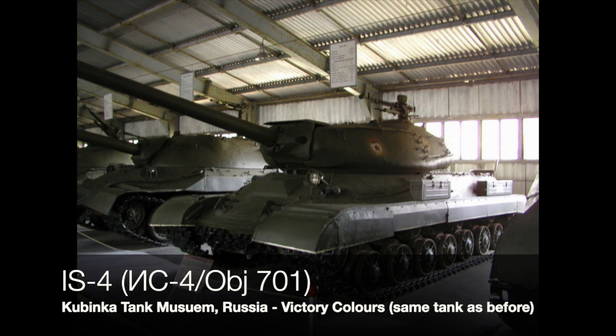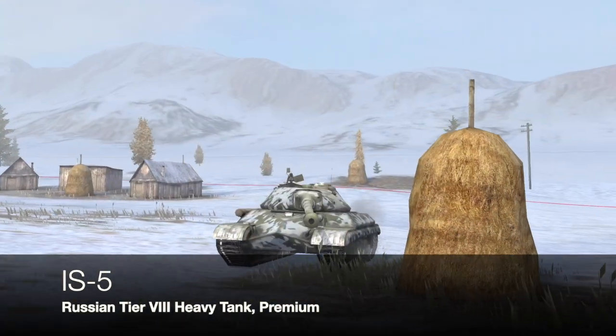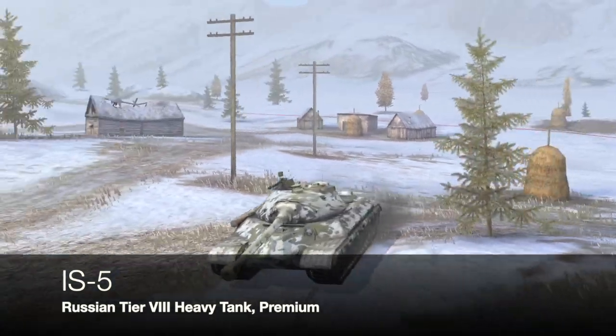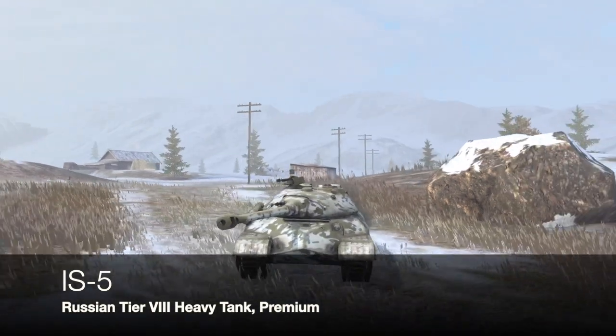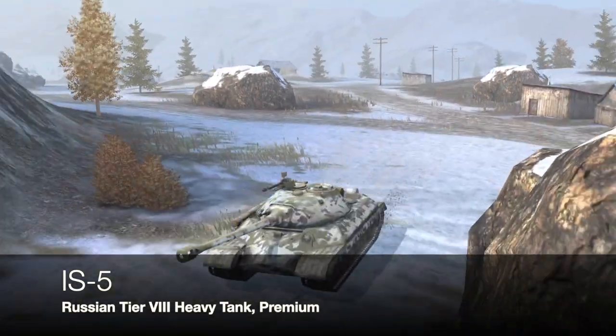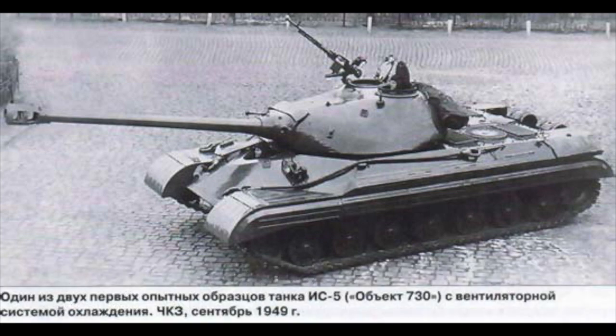You may think I'm jumping tanks, but the IS-4 did develop along from the IS-2 and IS-3. Now it gets confusing because we go sort of backwards in the game to the IS-5, which existed purely as a prototype designated Object 730. It was basically a tinkering of the IS-3 and was a complete and utter failure. There is one picture I can find of Object 730 or IS-5. In the game I really don't like this tank either — and fittingly it actually reflects what the tank was like in real life. Only a handful were ever built.